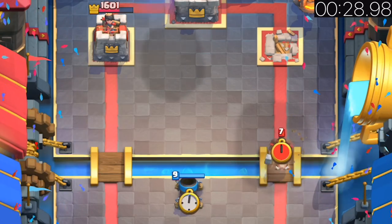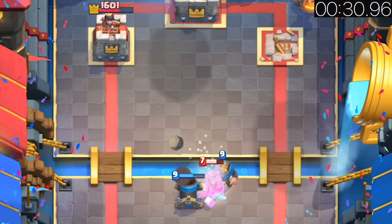Got no other buildings for the hog? Place the mortar at the river to tank the hog's hits and get a free tower shot.